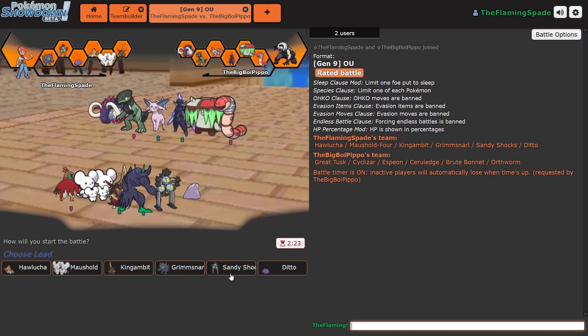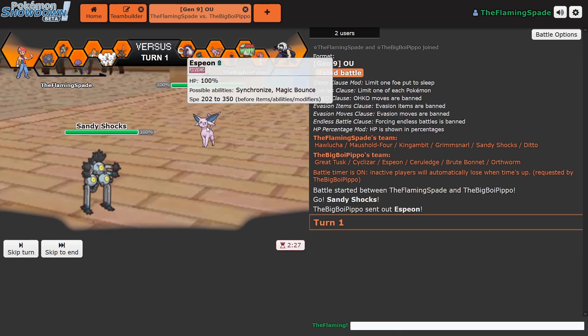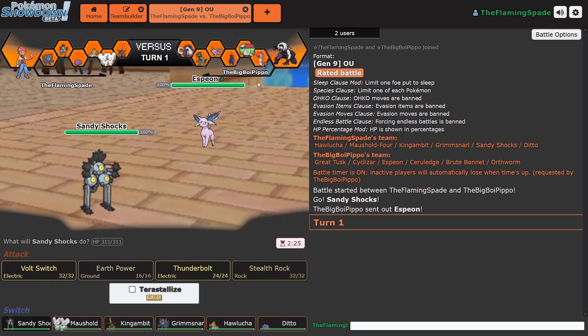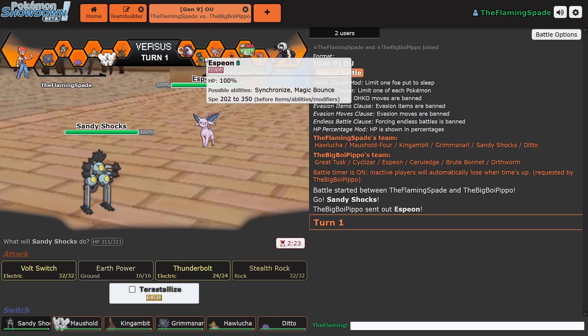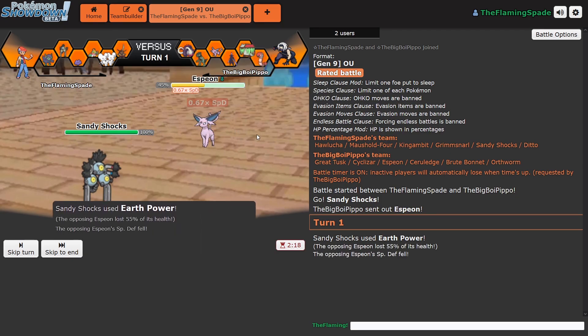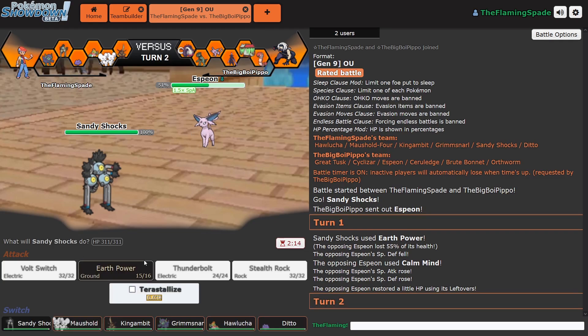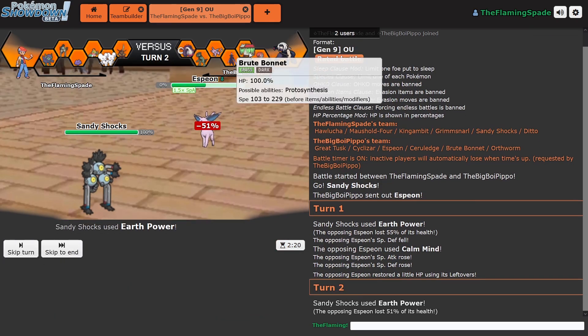We have time for one more match. Cyclizar shenanigans. Sandy Shocks, let's go. Espeon. Cannot set up Stealth Rock, that's for sure. There is a Ground-type. Spamming Ground is pretty free, though there's the chance of the Brood Bonnet coming in. Earth Power — 55%. Two-hit KO on the Espeon! Nice. He should go into it, but he doesn't. The Special Defense drop definitely paid off here. Now he goes into it and gets an attack boost.